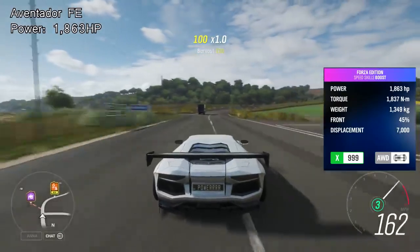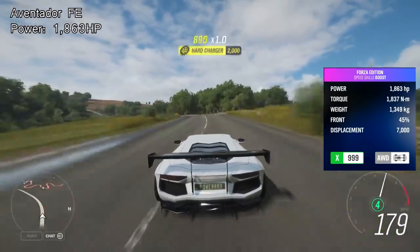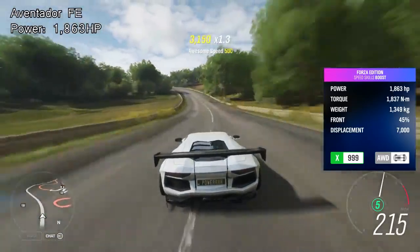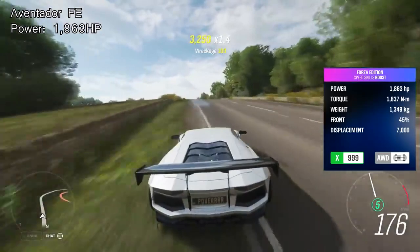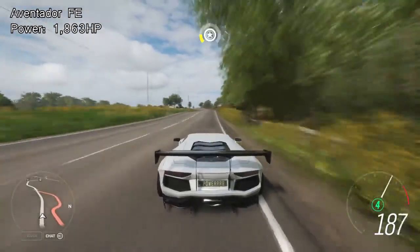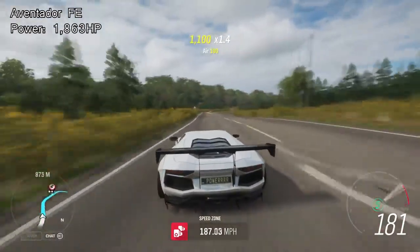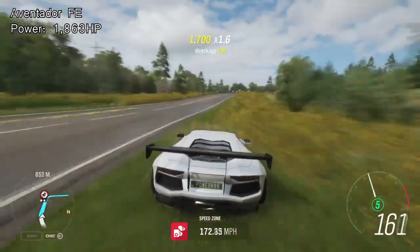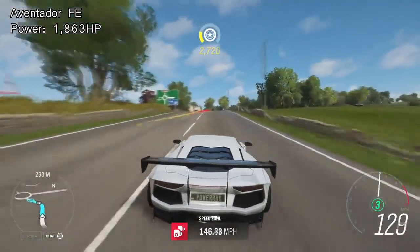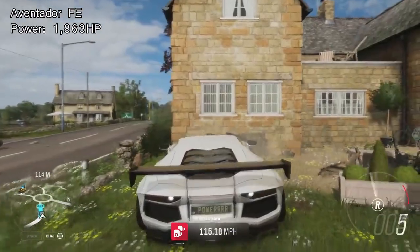Number three on the list is the car that everyone was expecting to appear, but I bet many people expected it to be closer to the number one spot — the Aventador Forza Edition, which stands at 1863 horsepower, yet it's only number three. This is one of the fastest accelerating cars in the game, definitely on par with the McLaren F1 GT, though I don't believe it beats it. Now, I said I wouldn't include V12 engine swap cars, but this has its own V12 engine — it's the only car that can reach 1863 horsepower — so I couldn't not include it. Number three, the Aventador Forza Edition: one of the most unforgiving cars in the game, unless you crash it into a wall like I just did.